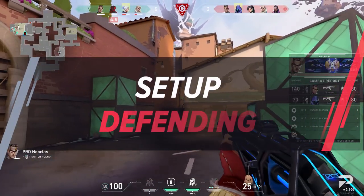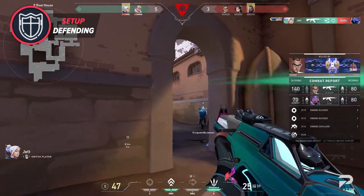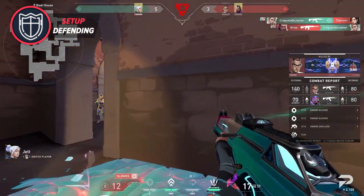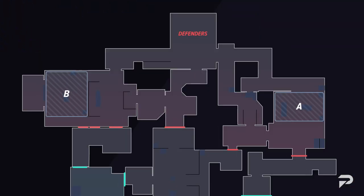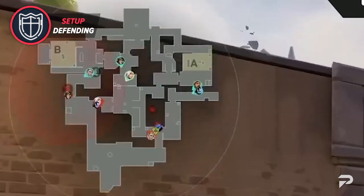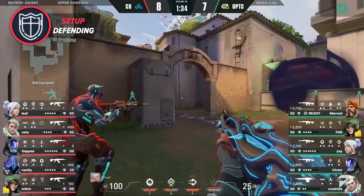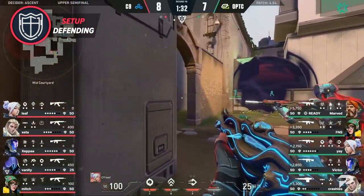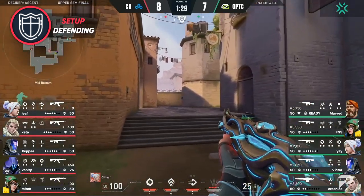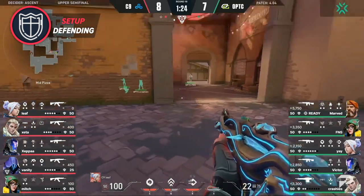Now that you know the meta comp the pros are fielding on Ascent, let's talk about how they play it, starting with the defender side using Brimstone. Most pro teams run a 2-1-2 setup — two agents on B (mainly Killjoy and Sova), Jett holds mid from CT, and KAY/O and Brim lock down A site. On B, you'll usually see Killjoy set up with mollies on lane and her turret holding B main, while her Alarmbot goes to mid. If the turret contacts in B main, this acts as a cue for Sova to scan, drone, or shock dart into B main. Killjoy sets her Alarmbot mid so the mid player can cheat towards A or B based on information without leaving a gap in the defenses.